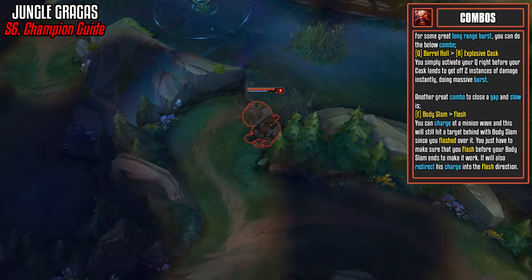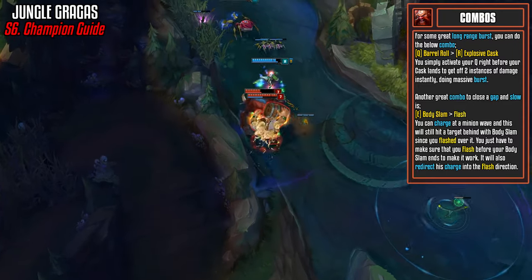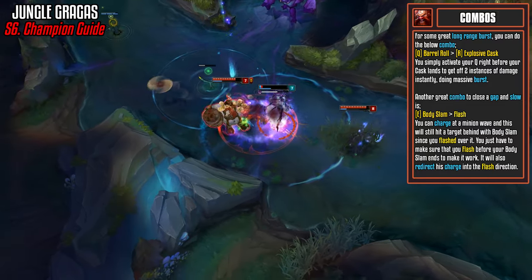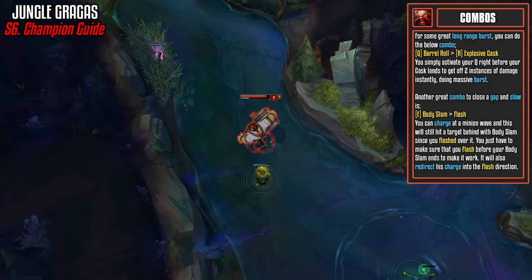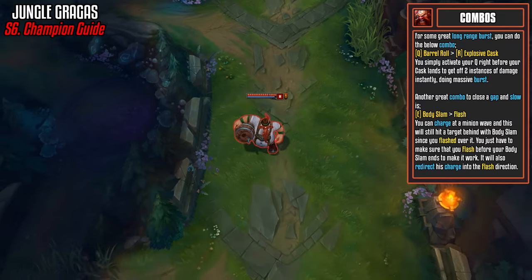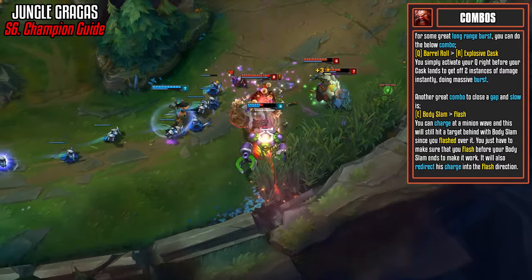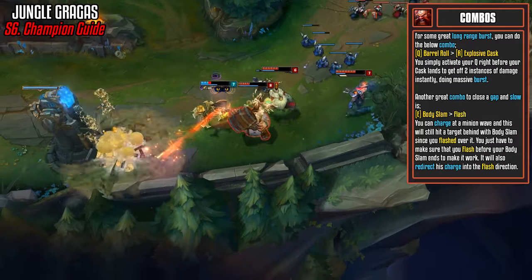Here are some basic combos. The first is the long-range burst: Q Barrel Roll into Explosive Cask. Place your Q on the ground under a champion, activate R, and right before the Explosive Cask lands activate the second part of your Q so both hit instantly. The popular combo is the E-Flash — activate E and then flash for a long-range body slam. You can also activate W before the body slam so your next basic attack deals a lot of damage, then follow up with the QR combo for a full ability rotation.